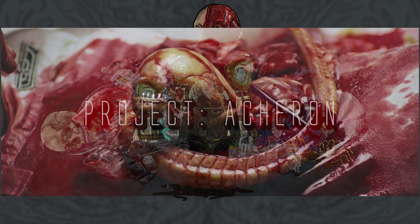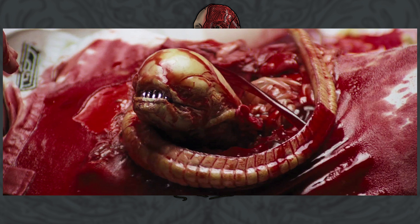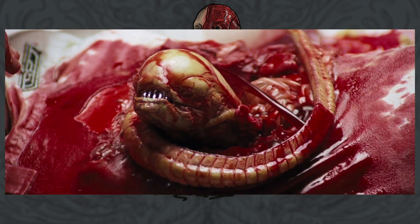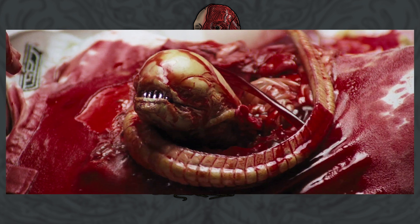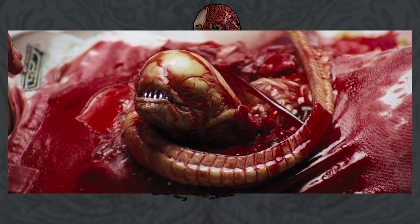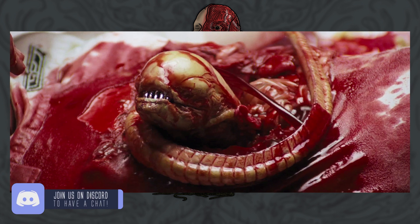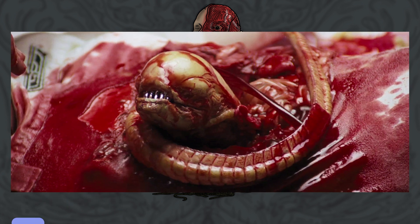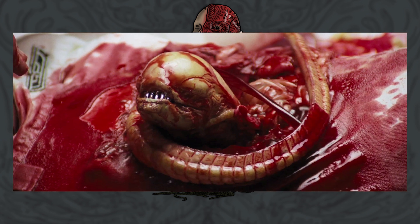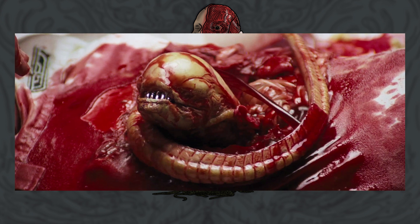The chestburster is by far the most terrifying stage of the xenomorph life cycle. The creature feeds off the genetic and cellular material of its host, stripping you of the very materials you need to survive. As it grows, the embryo sprouts branches of macro and microscopic tendril-like roots that absorb nutrients and materials throughout the host body. After it has taken everything it can from you, it violently and brutally erupts from the chest, causing an agonising and painful end for the host.